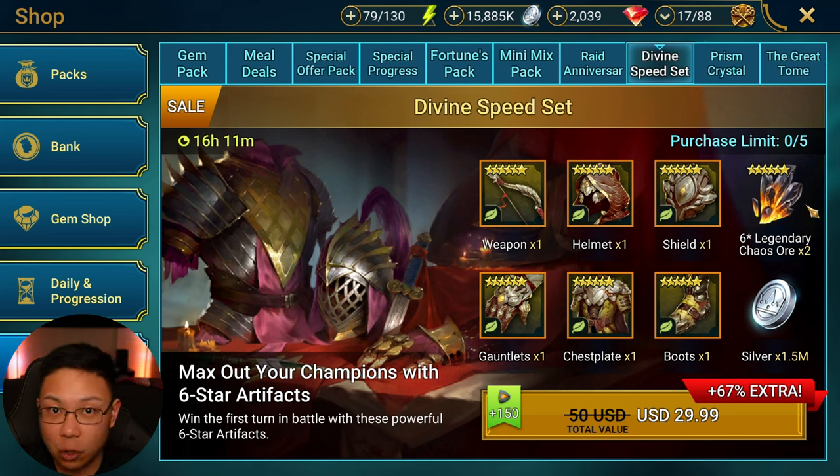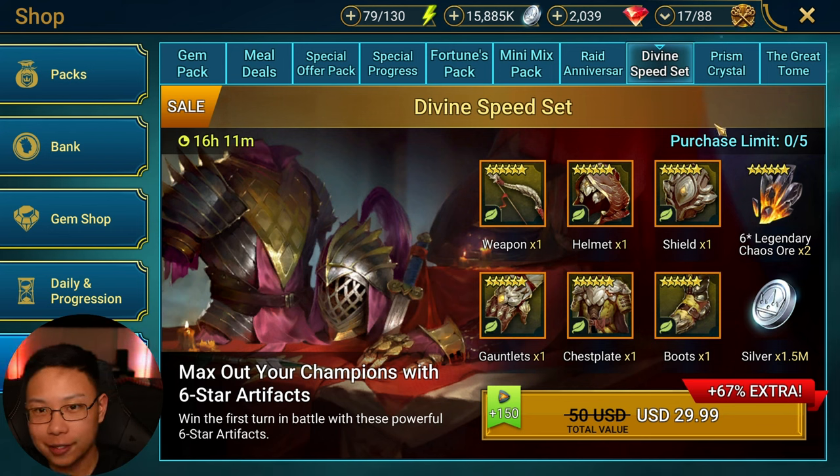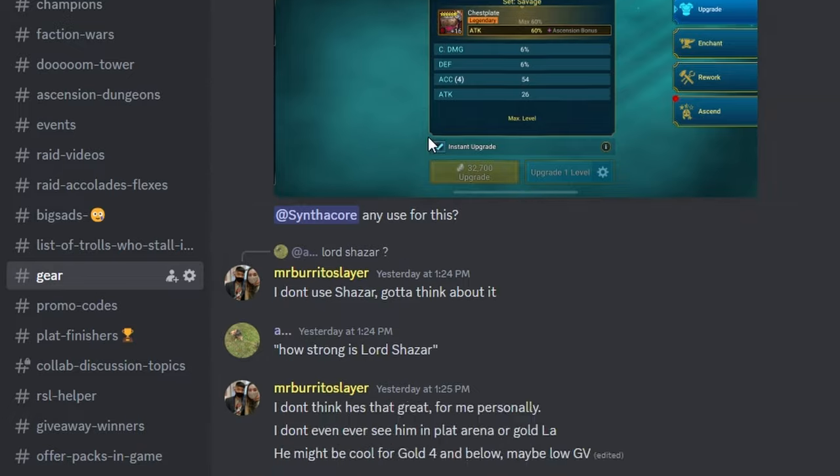Gear packs also give you ore, so even if you get a flat substat on boots you could re-ore it for another chance. That's still another chance though — which is why I'm saying maybe don't chase it and just take gear as you get it. I have pretty good gear but I've been playing four or five years and I'm a spender — it takes a while. After experiencing this and being surprised at what I didn't walk away with, I hit up my friend again and said I think you were right.